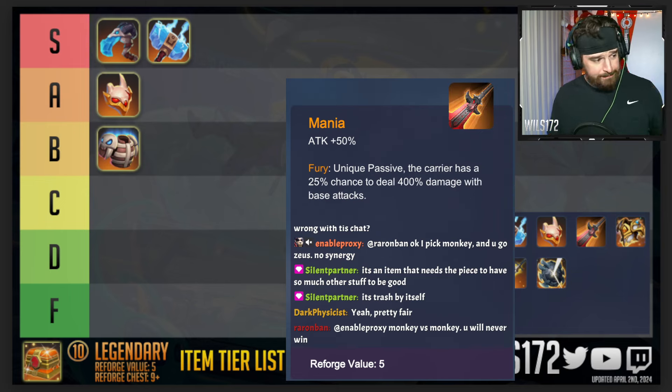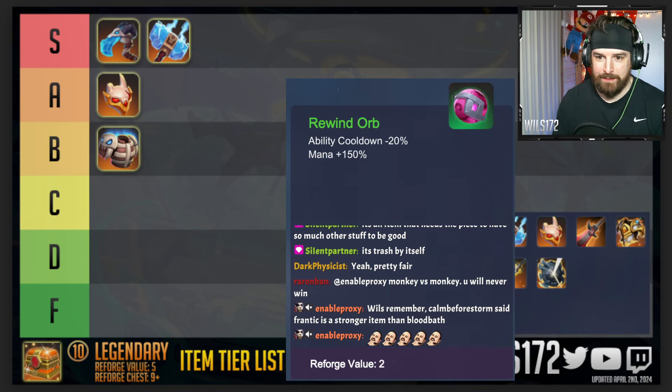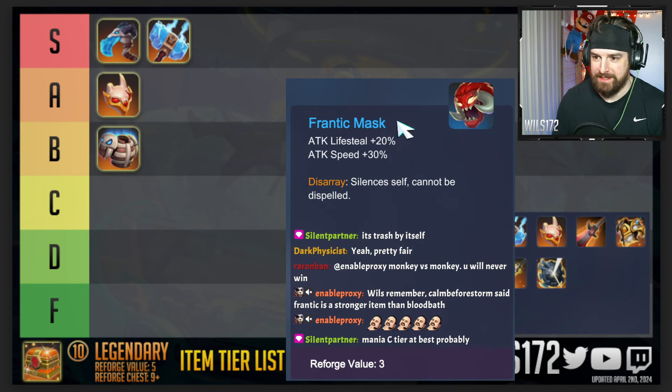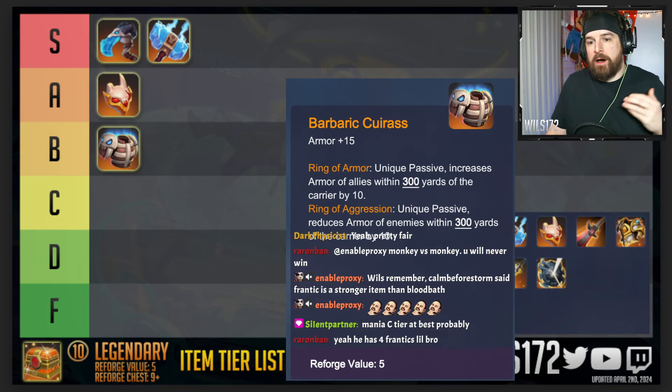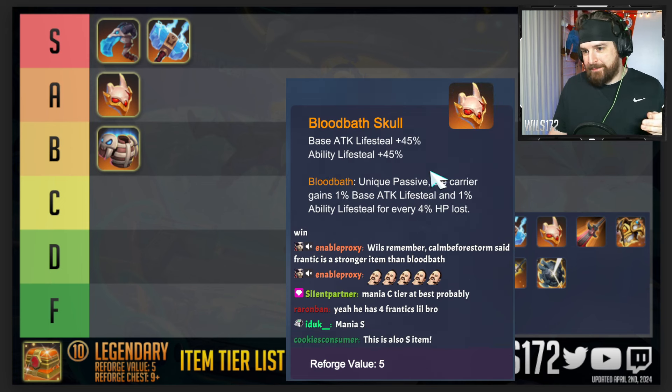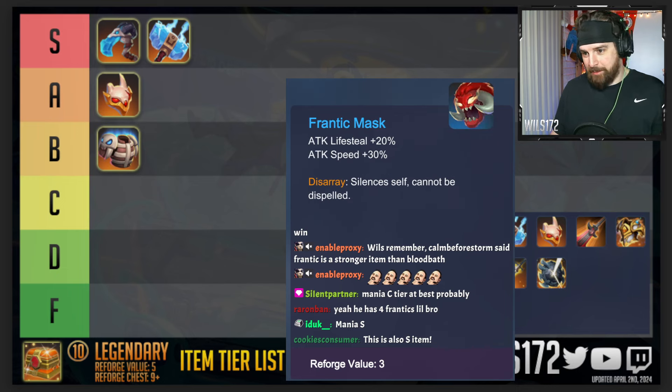Frantic costs less to make, gives 20 percent lifesteal and 30 percent attack speed. Bloodbath doesn't give you anything other than lifesteal — no attack speed, no attack damage, all it is is lifesteal. So I kind of agree — I would rather have double Frantic than one Bloodbath Skull.